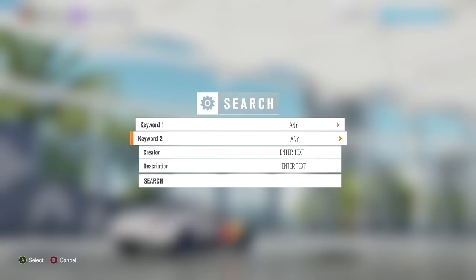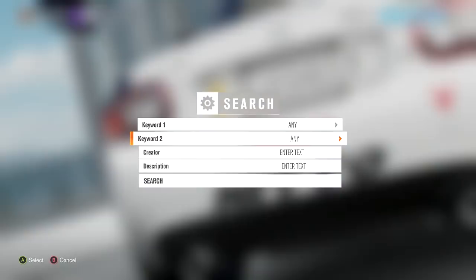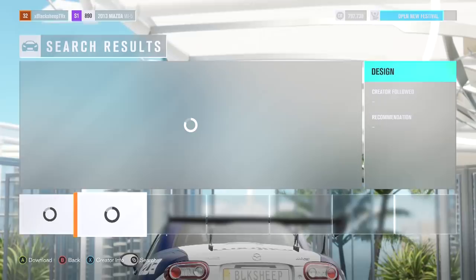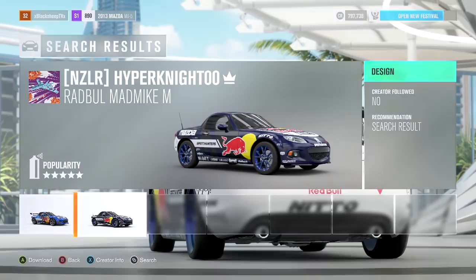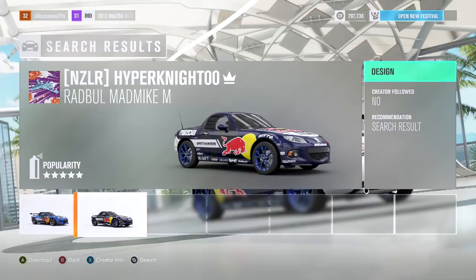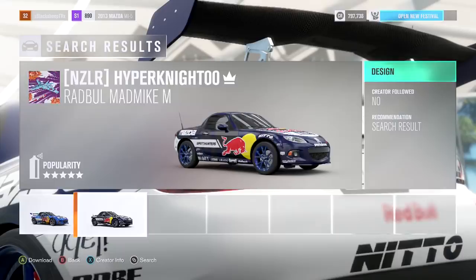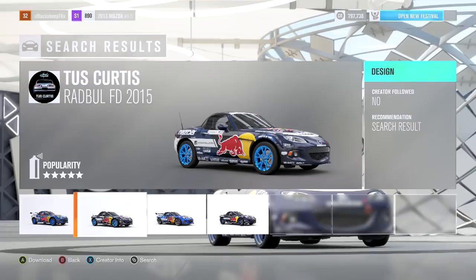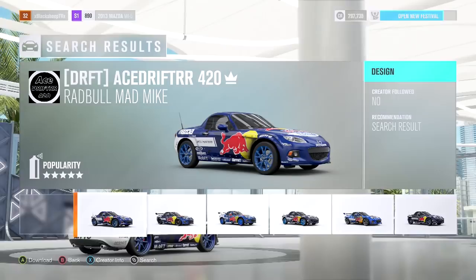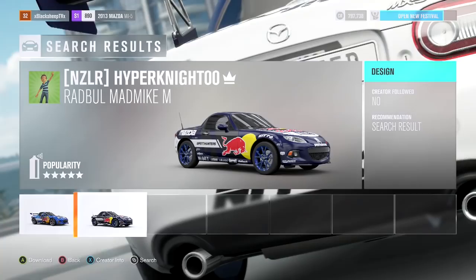We did put on the new wheels and tire compound so I am going to have to pay for that. I'll also shout out the individual that made the wrap. There are some slight differences in liveries people make — they're all going to be a little different — but this was the closest one. Shout out to hyper knight 2, whatever NZLR is, for his crew and the Rad Bull Mad Mike livery. You can see this is the closest color scheme — the blue wheels are slightly off in real life, slightly lighter. This one doesn't even have blue wheels. The color on this one is far off. This one is pretty close but the blue wheels are way too blue. After comparing them all, we went with the one that's closest, and I gotta give credit where credit is due.